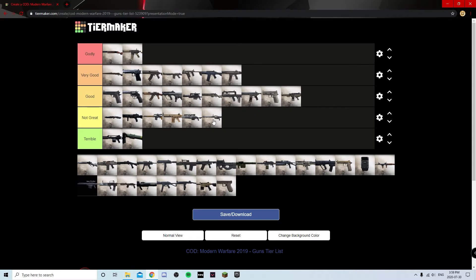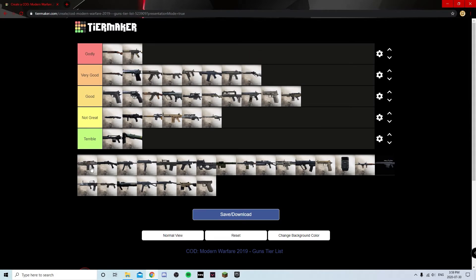The MK2 Carbine is very fast — it got a movement speed buff in the sniper patch. It is kind of a hit-marker machine but for people playing maps like Shipment and Shoot House who want a fast kind of sniper, this is the way to go. I believe this goes in Very Good — if you can aim consistently at upper chest or head you can kill people with full autos pretty consistently.